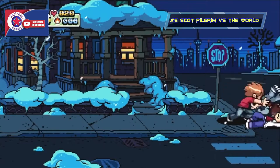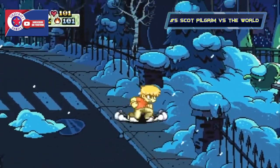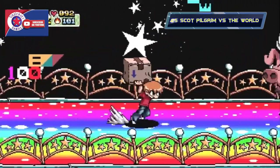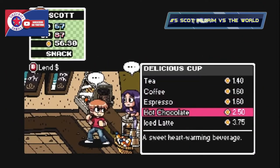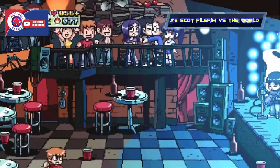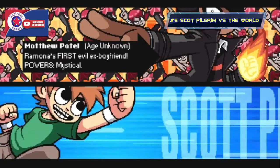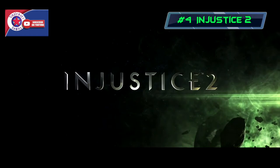Coming in at number five is Scott Pilgrim vs. the World: The Game, developed by Ubisoft Montreal and published by Ubisoft. It came out on PlayStation Network and Xbox Live Arcade in August 2010. It's a classic side-scrolling beat-em-up based on the Scott Pilgrim series of Oni Press graphic novels, also tied to the film. You can pick from four players — Scott Pilgrim, Ramona Flowers, Kim Pine, or Stephen Stills — and battle through levels to defeat Ramona's seven evil exes. Xbox also released avatar clothes and props, and the original soundtrack was available on Amazon and iTunes through ABKCO Records. A lot of fun.